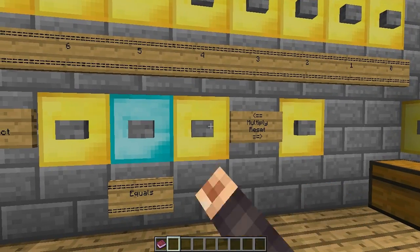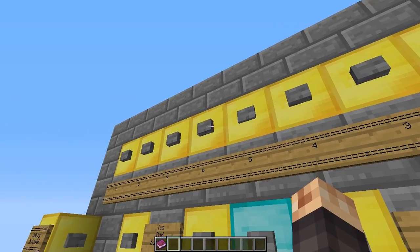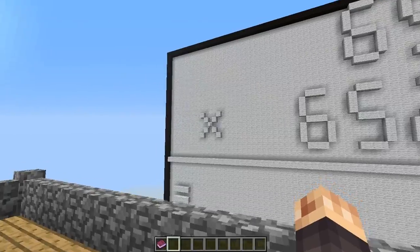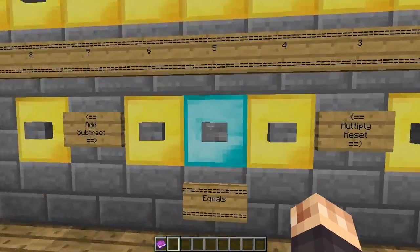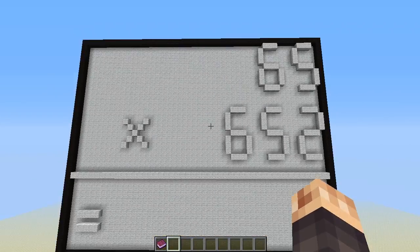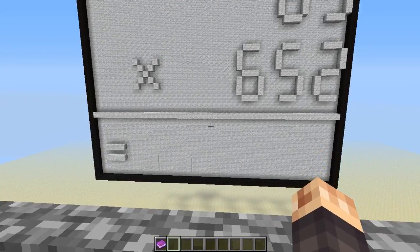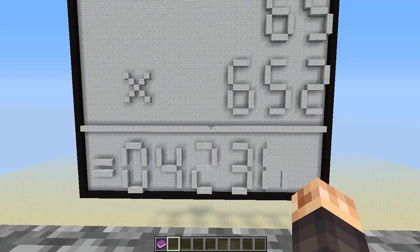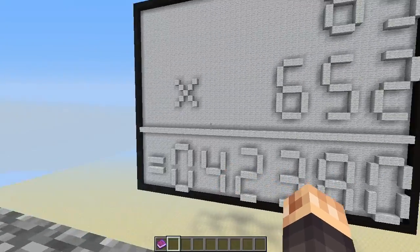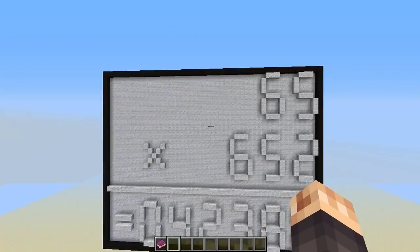Let's do one more thing for fun. Let's go 56, then some multiplication — times 20 — so 652. We've got the multiplication there and all we have to press is the diamond equals button. See if you can figure out the answer before it appears. There it goes — 13,040! Awesome, I love how it pops out like that.